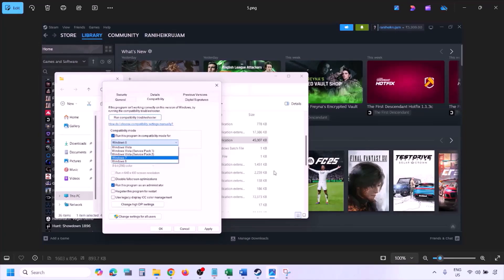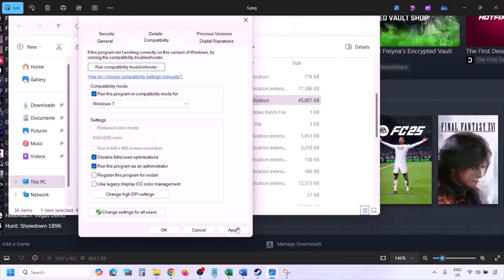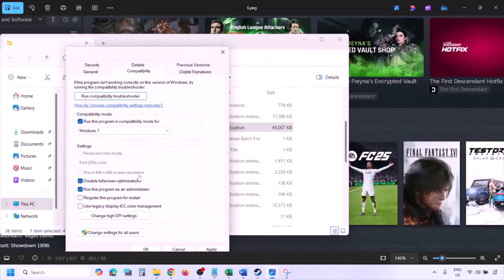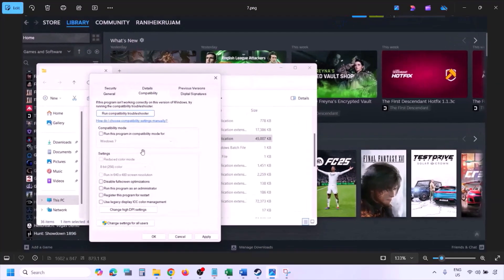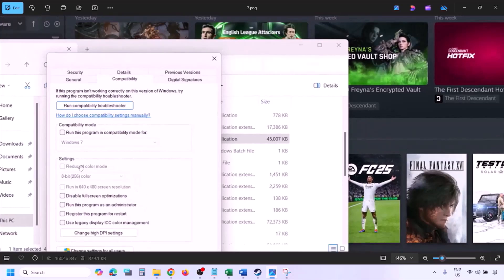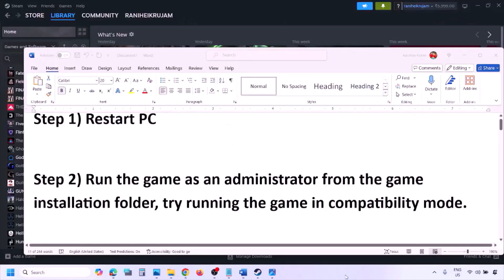If still not working, select Windows 7 and hit Apply, click OK, and launch the game. If still not working, put a check on 'Disable full screen optimization,' hit Apply, click OK, and launch the game. If none of these work, uncheck all the boxes, hit Apply, click OK, and follow the next step.